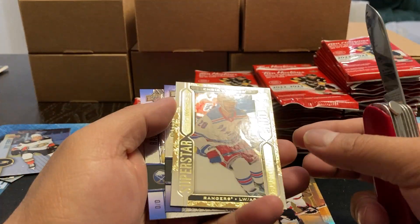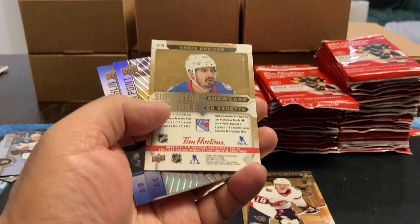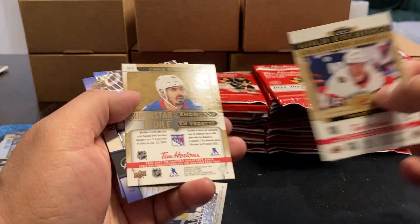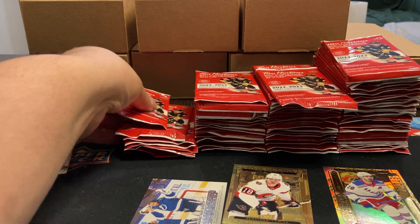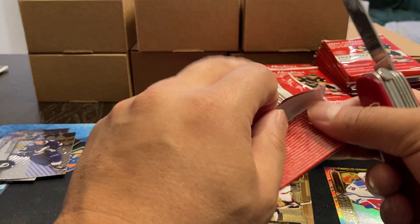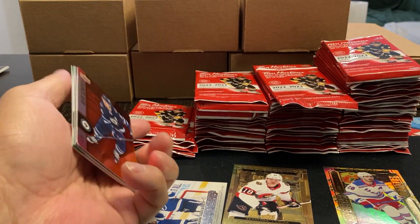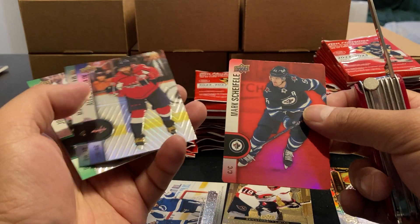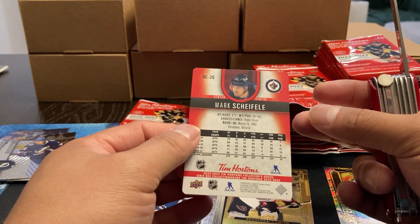They brought back the superstars — you got Chris Kreider. Here's what the pack looks like, here's what the back of the etchings look like. Point and Darlene. And we still have the die cuts. There's an extra card in here — we got Mark Scheifele. So there's their die cuts.